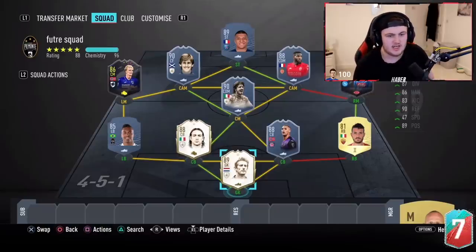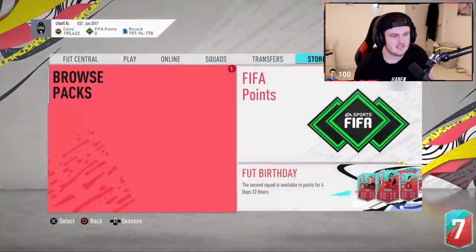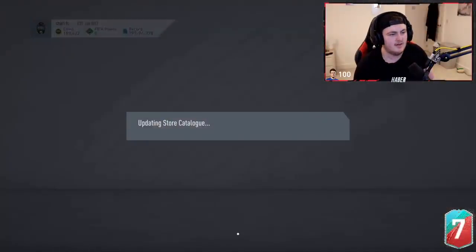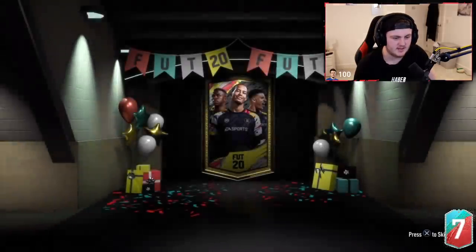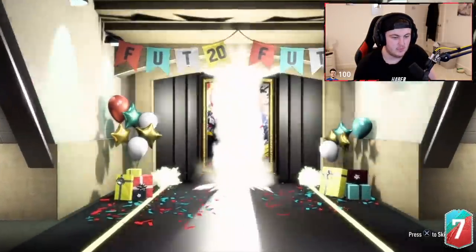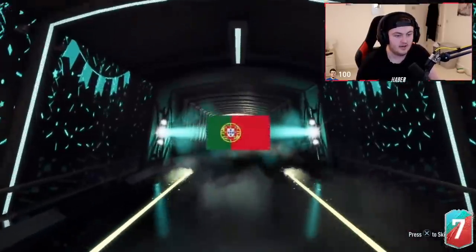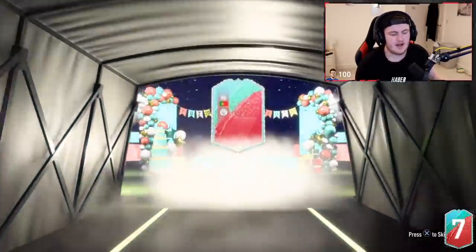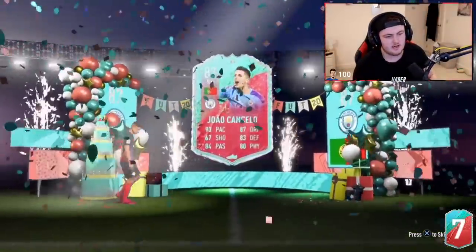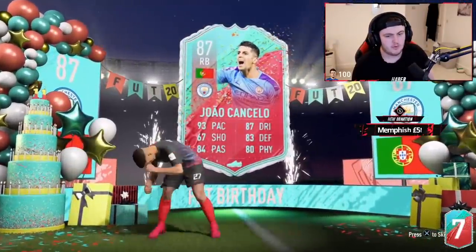Next one is Charlie's pack. I see he's got a Florenzi at right back — a Foot Birthday Florenzi would mean his Palatana's off-chem, but it'd be a much better Florenzi than the one he's using already. Let's see if we can get him something good. Here we go EA. It's a Foot Birthday. Go on, please — something good. Portuguese. I don't know who this is. Cancelo. That's not bad — that's actually really good. Unfortunately he'd need a different right mid, but that's still pretty good. I'll take that.